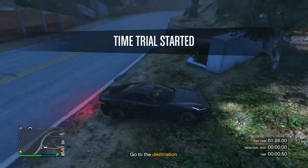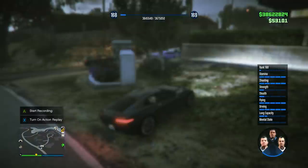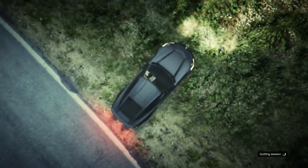Go next to the time trial and then go into it with whichever vehicle. Then press right on the d-pad, and as soon as you press it, hold down on the d-pad and switch back to Franklin in story mode.